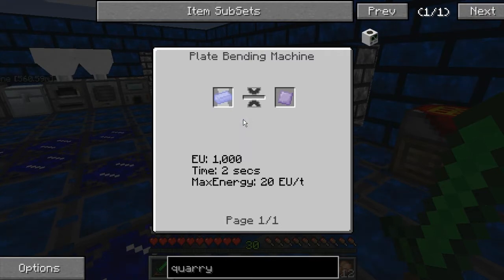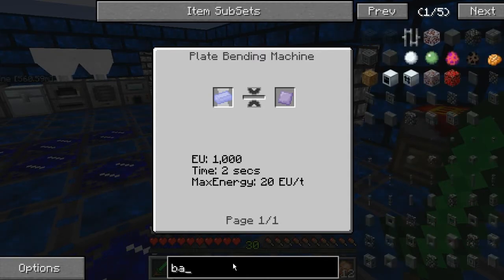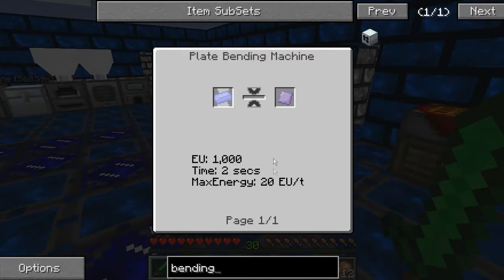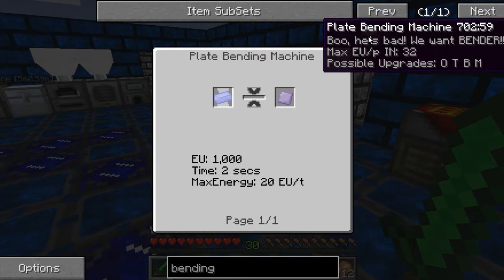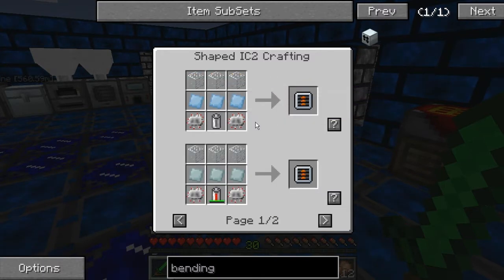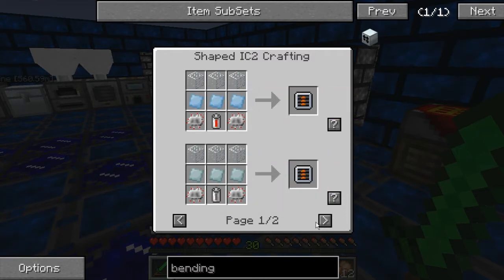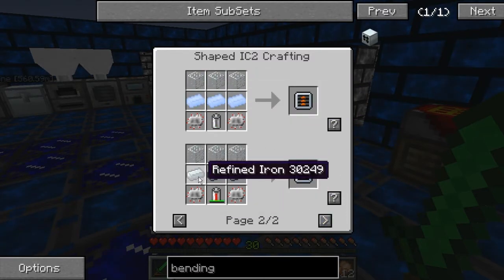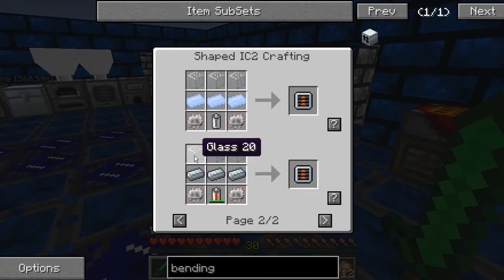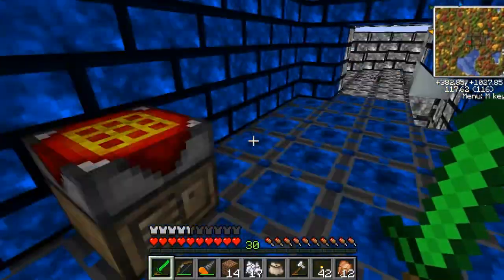So we're back to almost where we started - we need another machine to make these plates. I don't know if we need a machine to make that machine as well because I know it's added more than just that plate bending machine. Let's look up the recipe real quick. Okay - compressor, compressor, we can do that. You need a plate bending machine to make a plate bending machine? That can't be right. We can make it with refined iron. So we only need that one added machine.